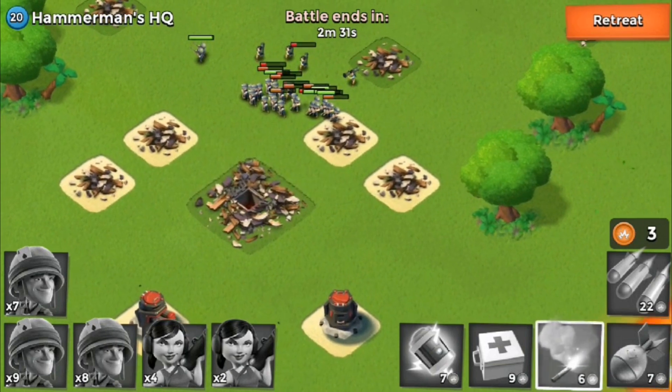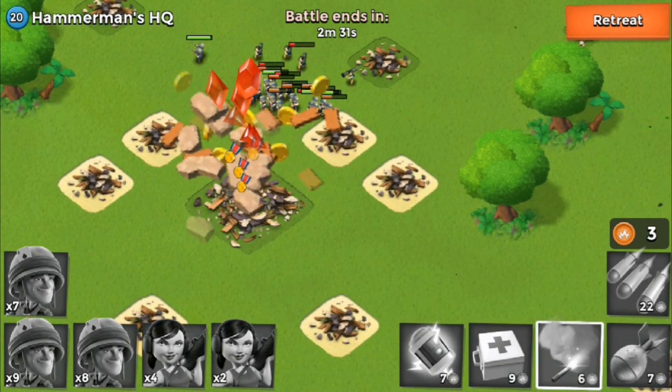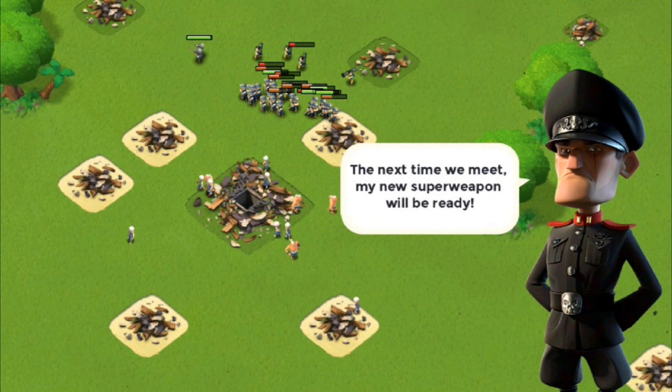This is how you take down Hammerman's HQ 20. Oh, look at that — I needed that. Hammerman says: 'Your puny force has grown stronger, but I have an ace up my sleeve. The next time we meet, my new super weapon will be prepared.'